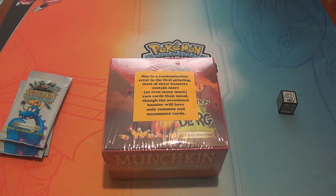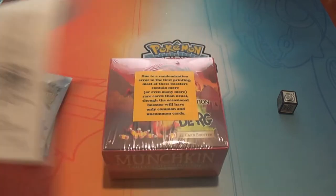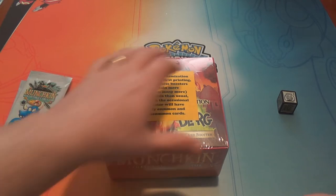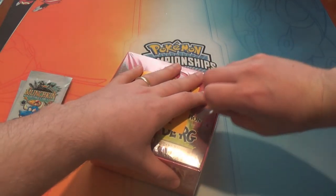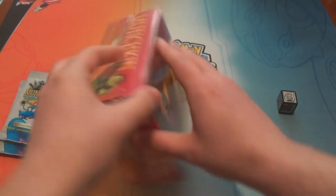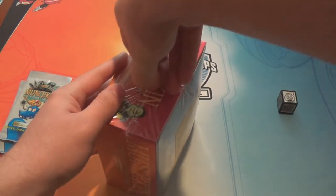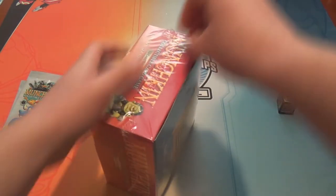So we have the set list here. There are 125 cards in the main set — I guess 124 as Darksteel Hat is a promo. There is one W rarity, which is the 'we destroyed most of these' rarity, a handful of those, and the usual amount of rares — a decent chunk of the set. So we'll open this up and go through and see what we get. Interestingly, this set has no X rarity cards, which were the special ones in the first set. This is hard to get into.